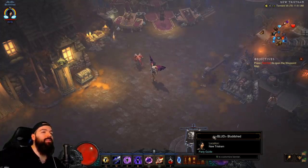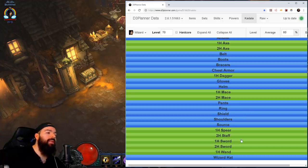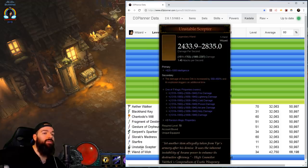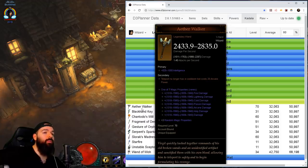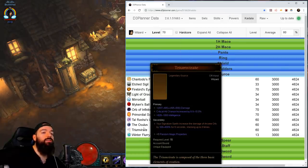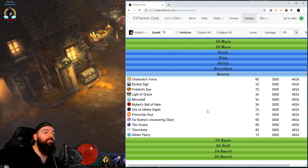Wizards get a free level 70 legendary power to extract and put in the cube for the entire leveling process. There's nothing with a high percentage chance like Necromancer - necro has a guaranteed chance to get a multiplier. For wizard there's really nothing similar. I would go for wands and see what you get - you can get the Wand of Woe, Unstable Scepter, Starfire, the Aether Walker which is amazing for speeds, and the Chantodo set got buffed significantly this patch. Or you can go for sources - there's Triumvirate, Orb of Infinite Depth, Etched Sigil, and Chantodo's offhand.